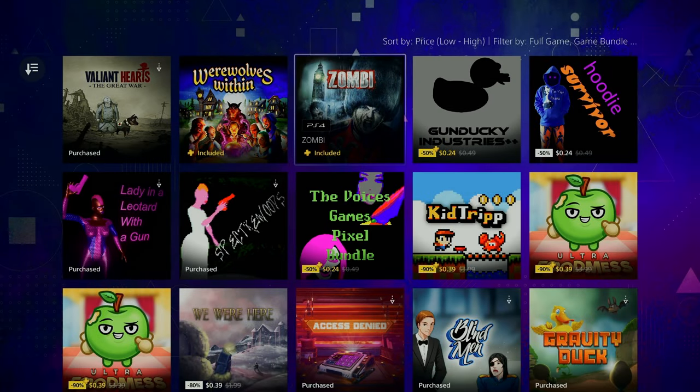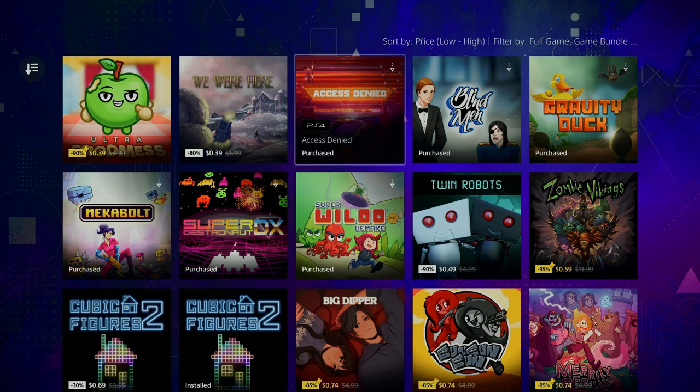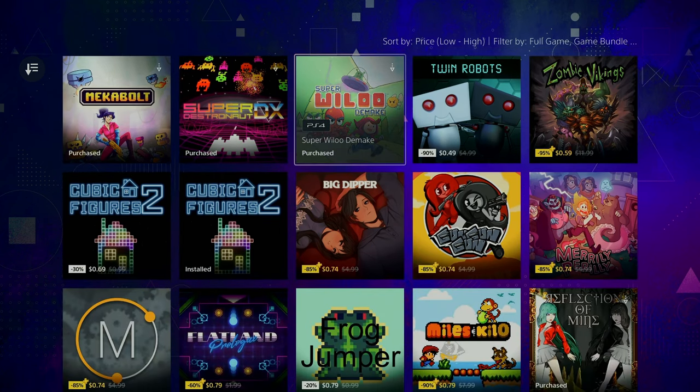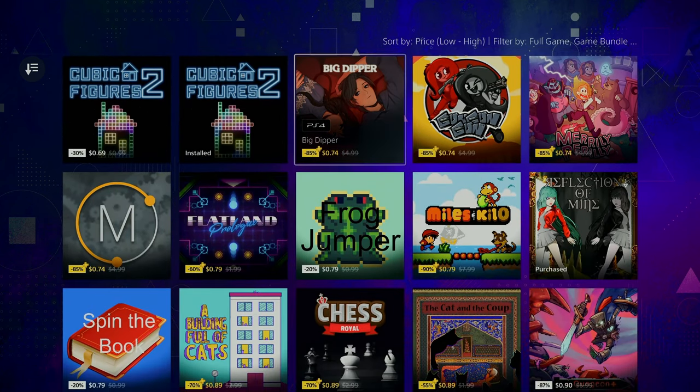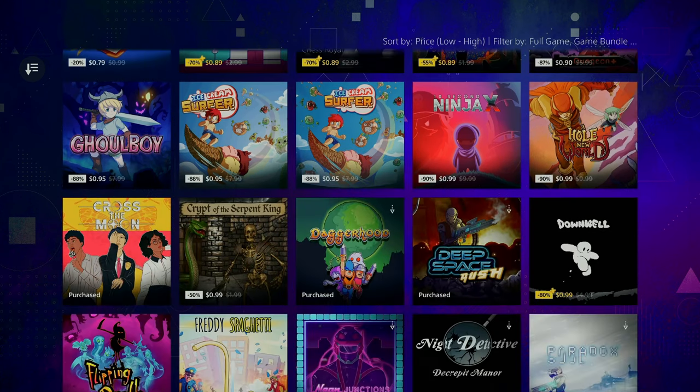How's it going everybody? PoserMobile here bringing you an absolute banger list of easy, cheap, fast Platinums that are on sale right now in the PlayStation Store for the PlayStation Indies sale that goes until September 4th, so for the next two weeks.